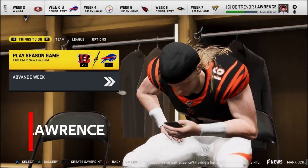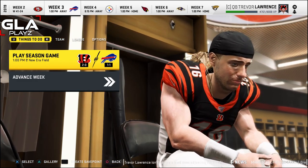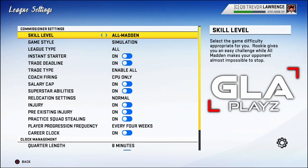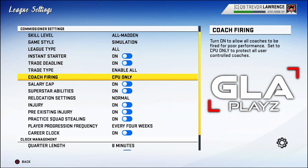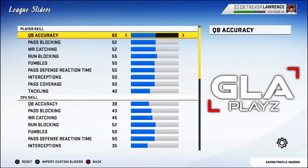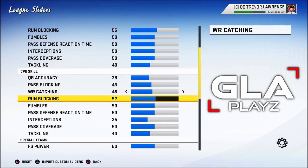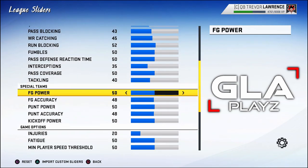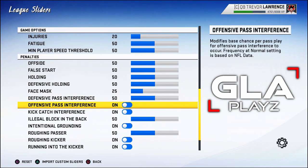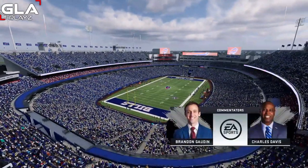Welcome back to the channel — this is episode number three of my Trevor Lawrence career mode. It's week three of the regular season and we're taking on the Buffalo Bills in Buffalo. I'm playing on all Madden for the league settings. I edited the sliders just a little bit from the all Madden default since it wasn't very realistic. I like how this plays and I'm going to be sticking with this for the rest of the season.